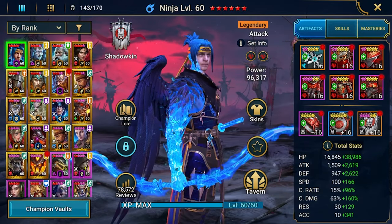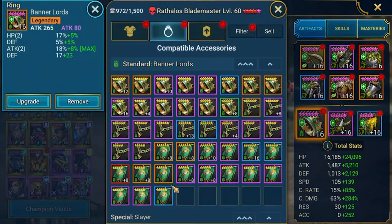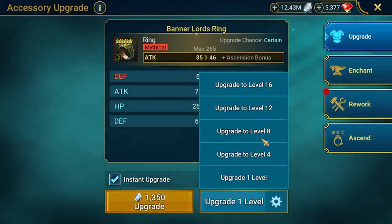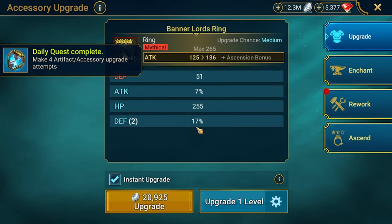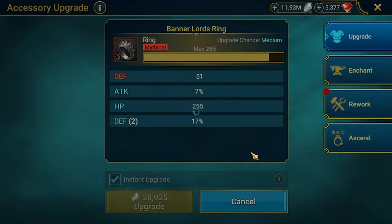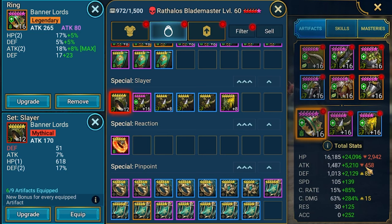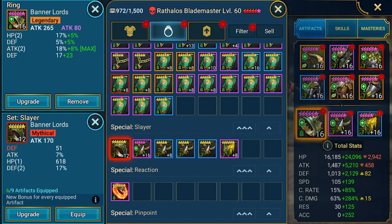Let's take a look at the ring — that's why we are here. Slayer ring with attack and attack percent. Wow, that's what we need. Unfortunately the red stat is not attack, but doesn't matter. Let's try to roll it to 8 — attack maybe. We got defense, not perfect but fine. Let's try once more — HP. Not the best luck, but that's what we're looking for in terms of stats. We'll be losing about 500 attack but gaining 15 more crit damage. This is a good start — at least it unlocks the possibility to build 9-piece slayer on Rathalos.